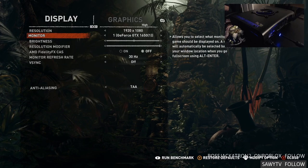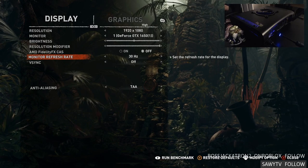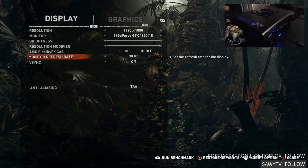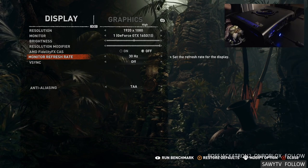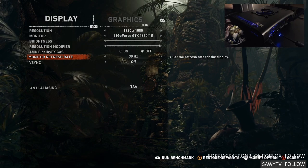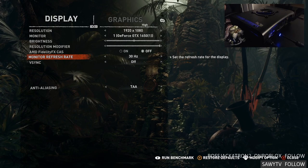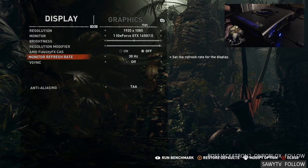Let's have a look at the display and graphics — we're on the high preset. Motion blur is on, but this is just for running the benchmark so it stays on. As you can see in the monitor, refresh rate is like 30 hertz — capture card. That is probably going to skew the results a little bit, but I'll rerun all results without the capture card plugged into the TV it'll actually be connected to.